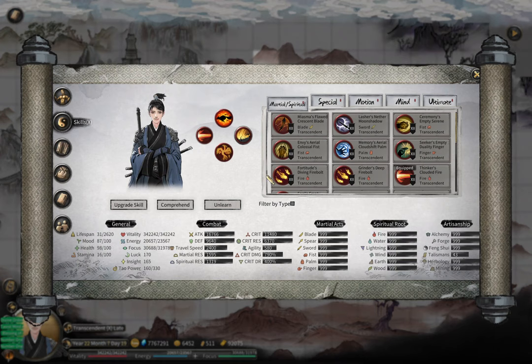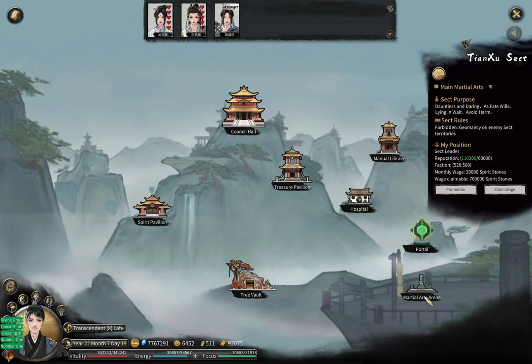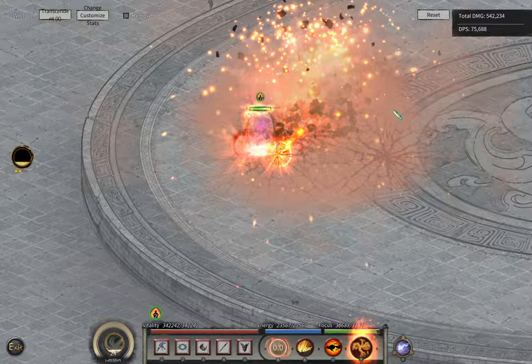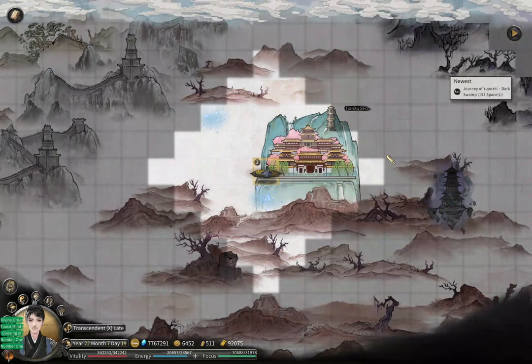It deals damage per second, that's how it works. The third spiritual skill is Fierce Fire — basically a large fireball. It's actually quite good early game, similar to lightning whip, but later game it becomes less useful.